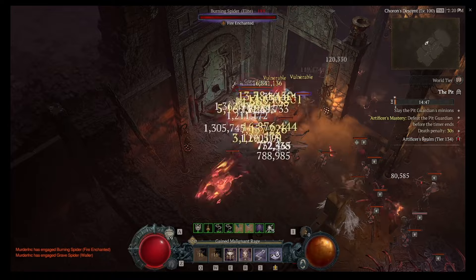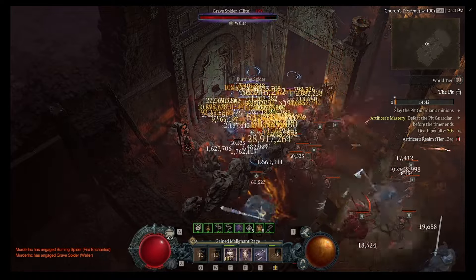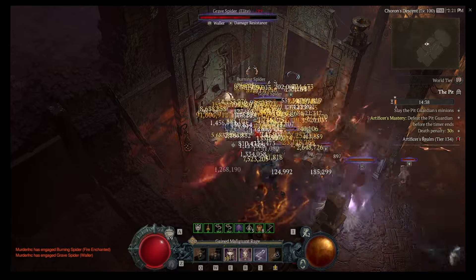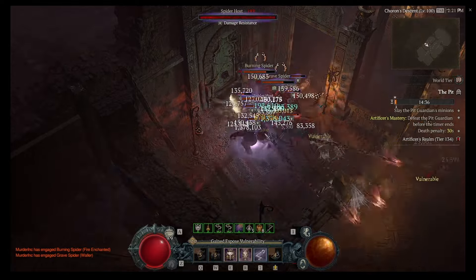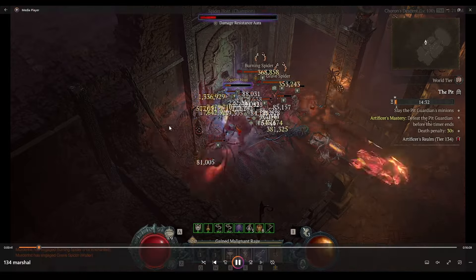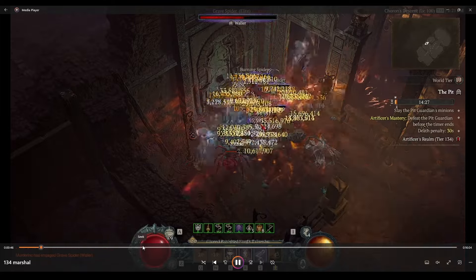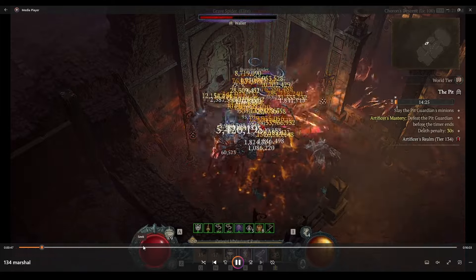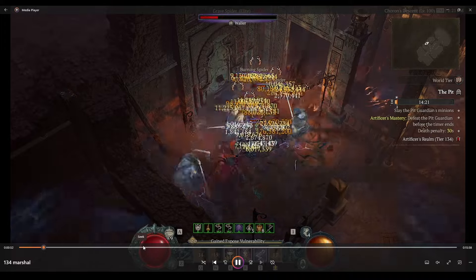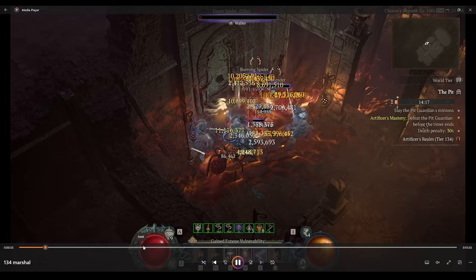We made a few changes to make it feel good. We're just going to show you gameplay, because honestly, if it doesn't look fun then you're not going to have a good time. This is what the build looks like in a 134 Pit. There are a couple of variations — it's mostly personal preference around a couple of glyphs, and some builds are ignoring the attack speed thresholds.